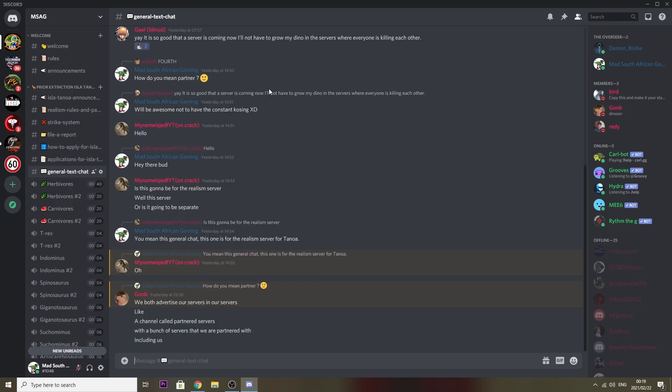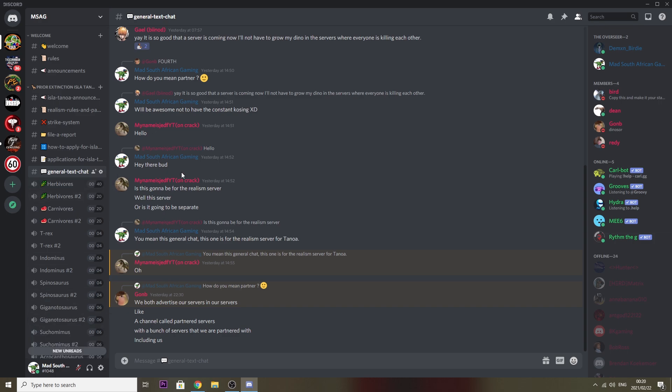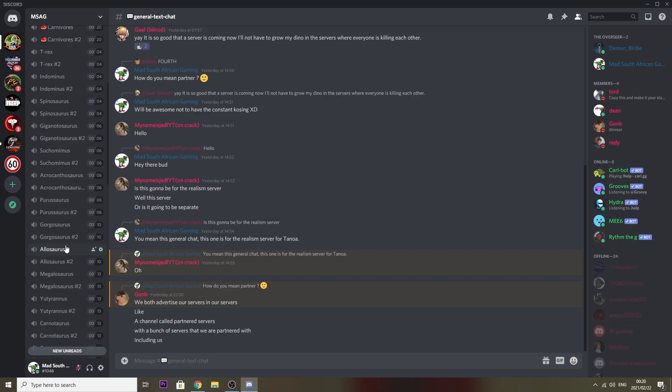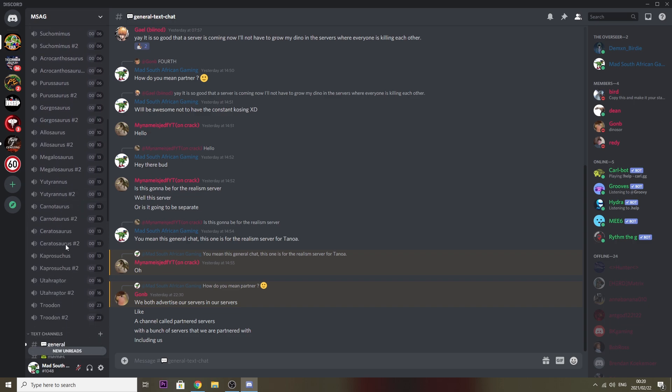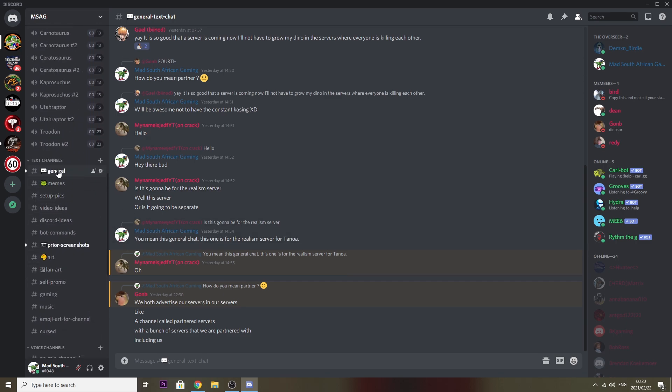There's a general text chat where people can ask questions. Here we have herbivores — 40 slots for herbivores, 20 for another group, and then 24 carnivores and 24 carnivores. Carnivores are very limited to packs. These carnivore channels are more for Troodons and Utahraptors — you're not really going to be using them if you're a Tyrannosaur. They're all packed individually perfectly to their numbers. I've even got the Troodons down here with 23 of them.